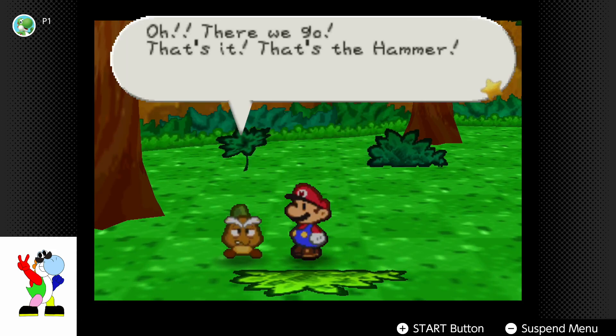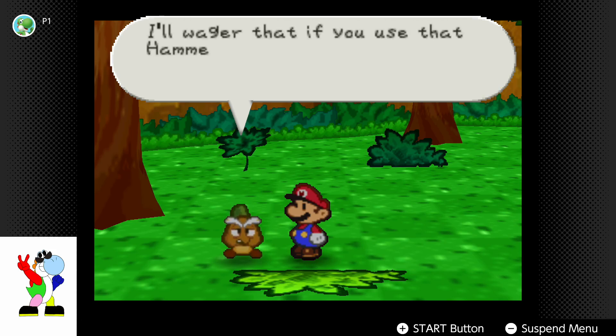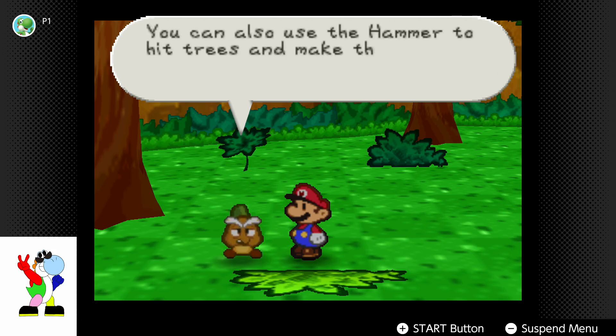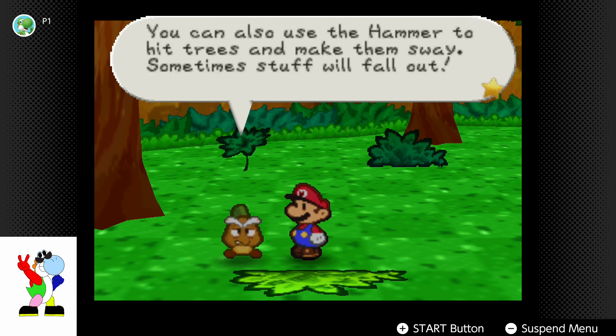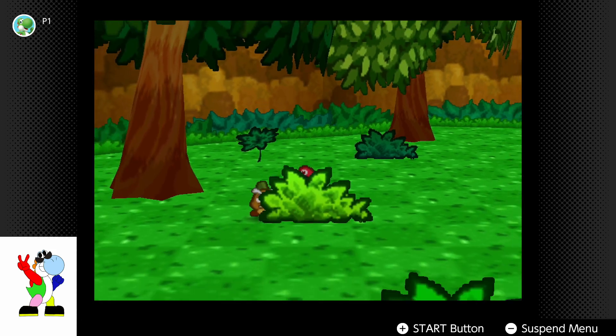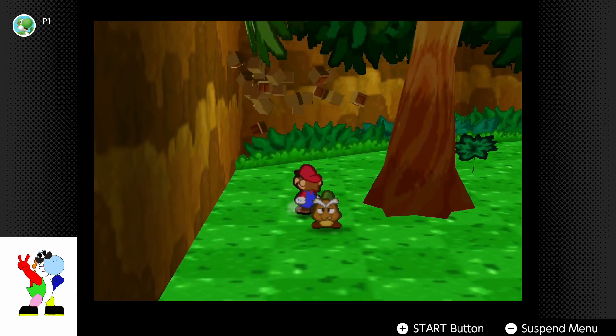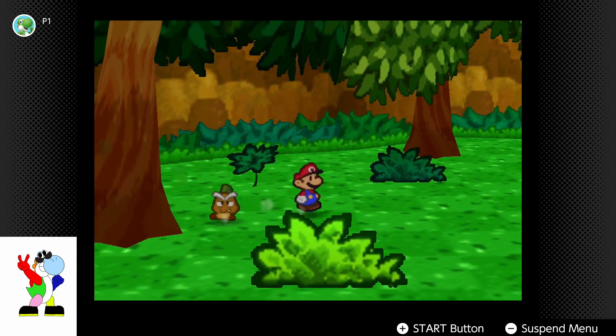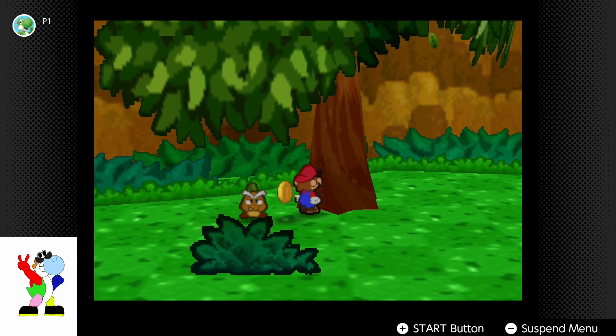Oh! There we go! That's it! That's the hammer! I'll wager that if you use that hammer, you can break the block that's in our way. You can also use the hammer to hit trees and make them sway. Sometimes stuff will fall out. You can use it by pressing B. Like this. Now I have the hammer, so I can start hitting things.